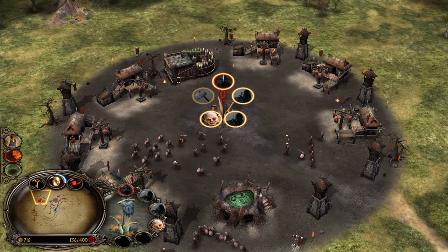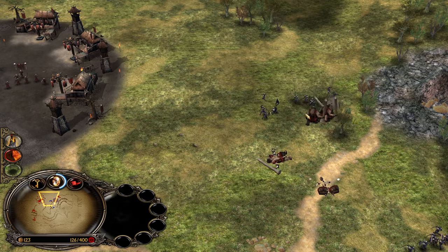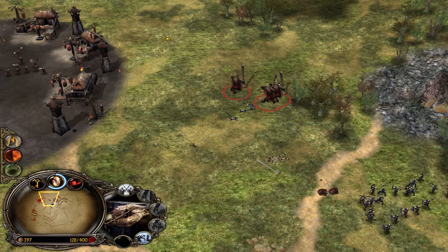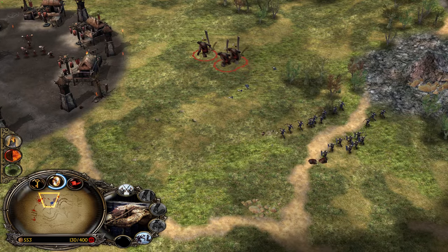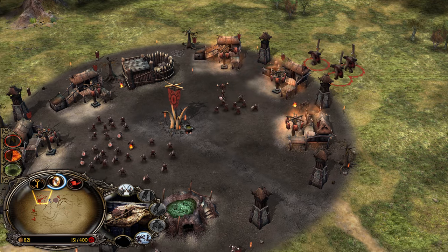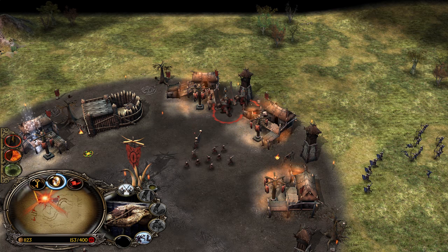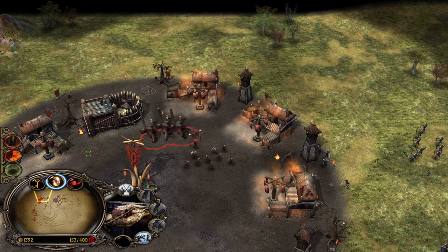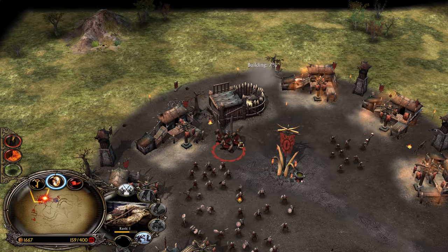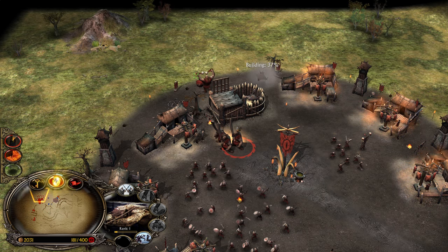Witch King is on the field now. We can't use the trolls right now because they can't regenerate — they are not level 2 and can't eat. But there is one thing you can do: go to one of your buildings, demolish one of the Slaughterhouses, build another building — for example a Slaughterhouse — and cancel it immediately. This resets the ability, and now the trolls can eat an Orc even with a tree in their hands.